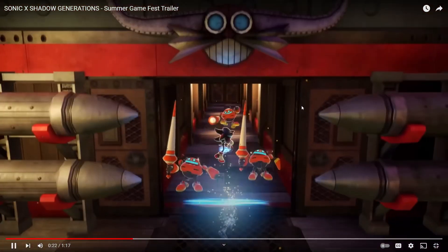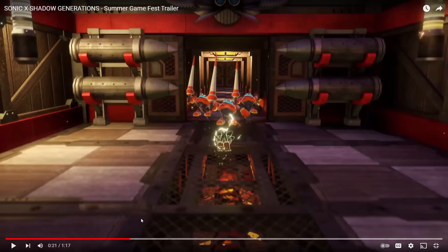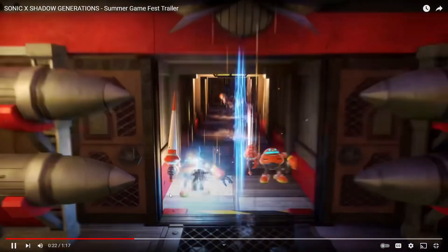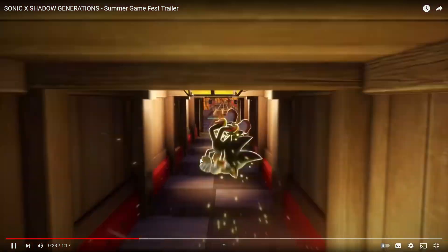So this is Rail Canyon. Here's what I want to know: how does the homing attack work here? Because when we see Shadow attacking enemies, he is teleporting while he's attacking them. But if you saw my reaction to the 10-minute gameplay footage, when he is attacking normal objects that aren't enemies, he's doing a regular homing attack and not teleporting. So I want to know how the homing attack functions here.